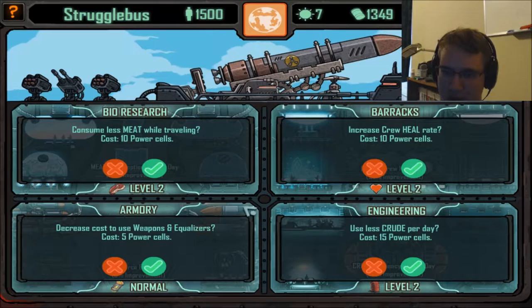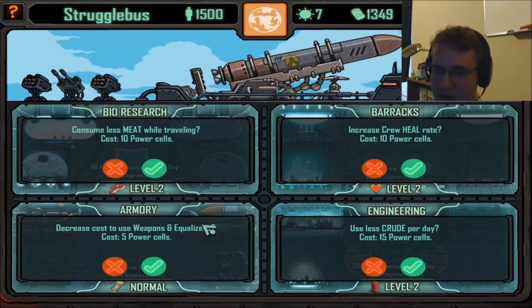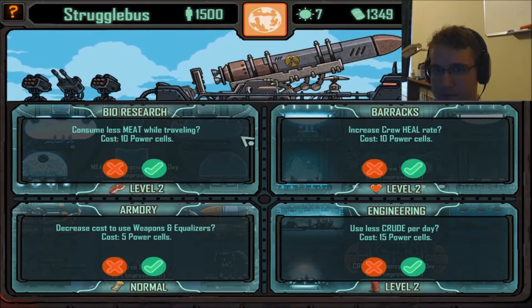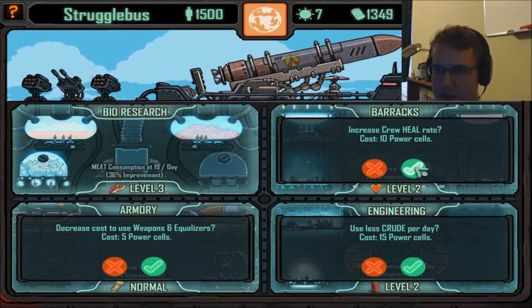I don't worry about energy cells until last, because you need them in order to use most weapons and equalizers. So typically you want to go ahead and make sure that the stuff you use just traveling is used first. Let's go ahead and increase the keel rate.